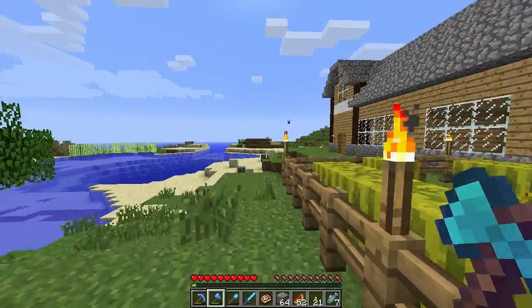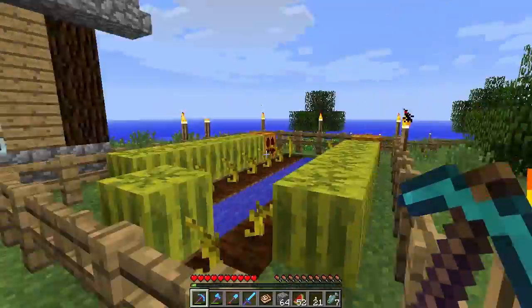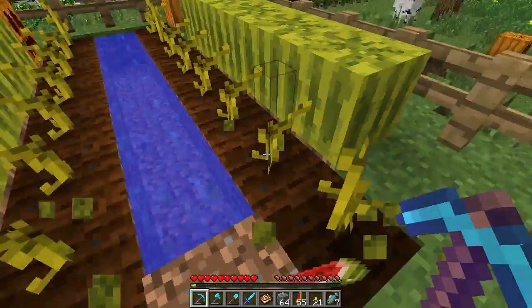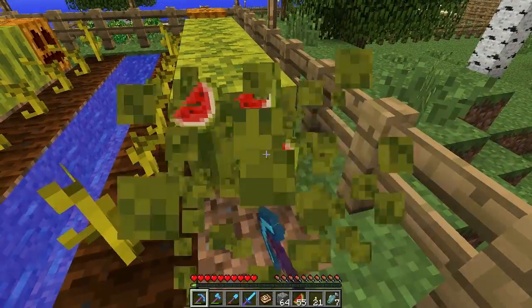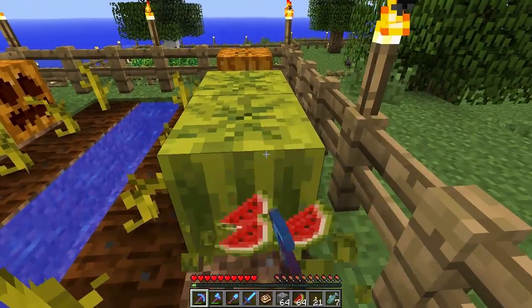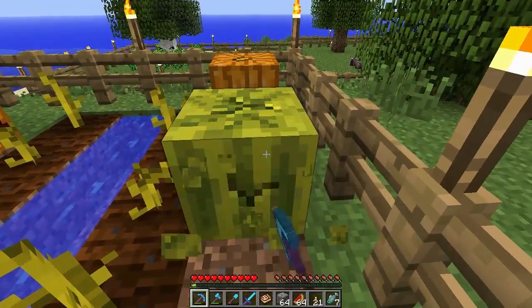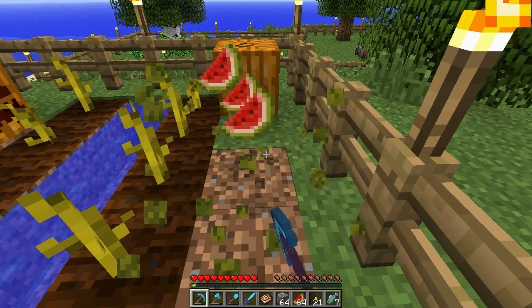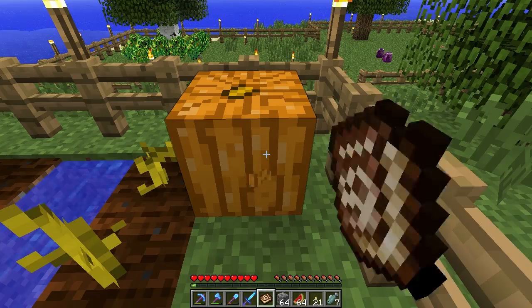We could equip the fortune pickaxe as well. I thought it was way more deteriorated than it is — I guess I was wrong. I'm curious though: if I use the fortune pickaxe on an emerald block, it wouldn't give me two, because then I could theoretically make an infinite amount of emeralds just by keep mining it.